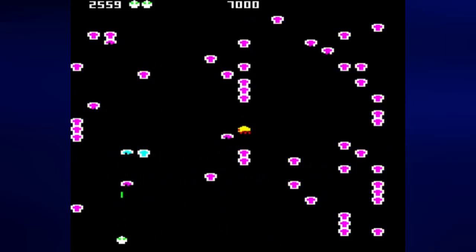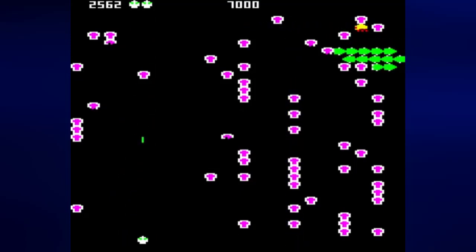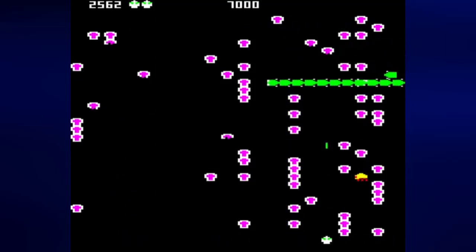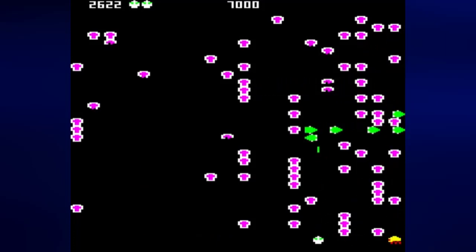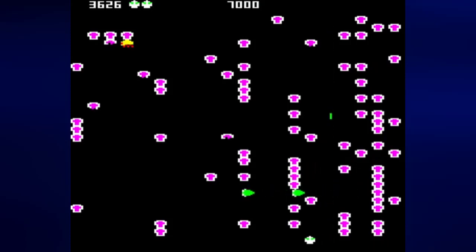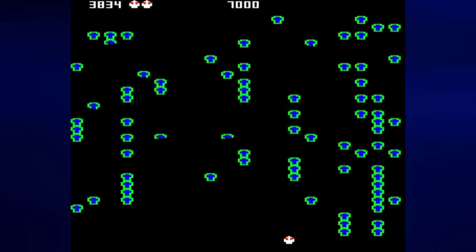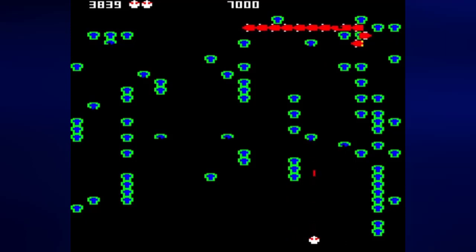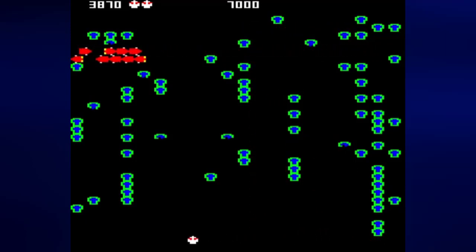And there's the scorpion, who poisons the mushrooms. It makes it so that when the centipede runs into the mushrooms it just goes straight down towards the bottom of the screen, which is exactly where you don't want the centipede to be. Now I need to clear the mushrooms here so I don't have as bad a time.